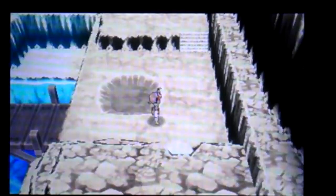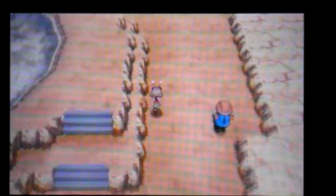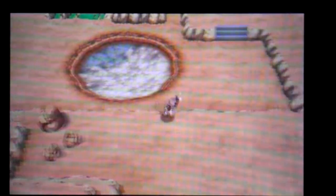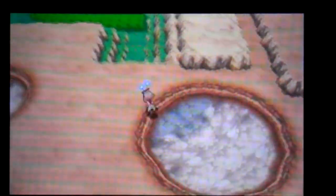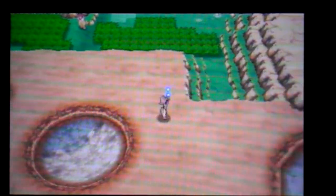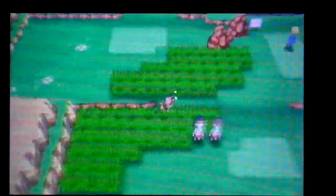Now you have a nice view of how Zubat looks. I should be able to go really fast to the center. Train to avoid all trainers. I have the dowsing machine on.